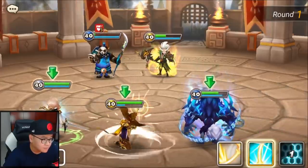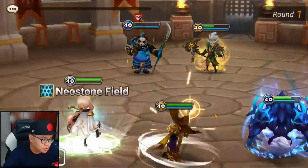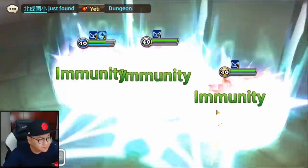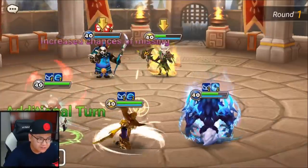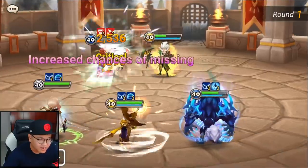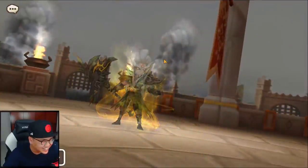Let me just boost you. Protect and shoot the panda. You probably need some sort of Chloe-type protection. Illiana is just a toxic, crazy unit — so, so good.